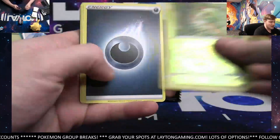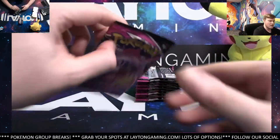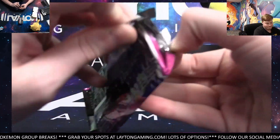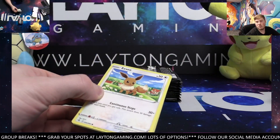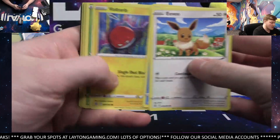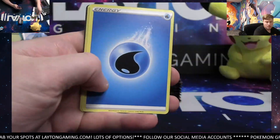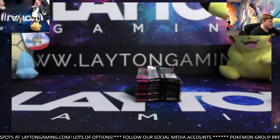Caterpie and Araquanid. And if you haven't seen the pins yet, they're pretty sick — it's a Pikachu pin, Surfing and Flying Pikachu. A few spots are rolling in here for the next couple. Croconaw and Goodra. It looks like there's only one left now on the full case tonight guys.